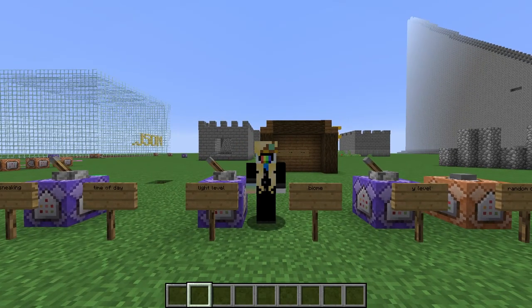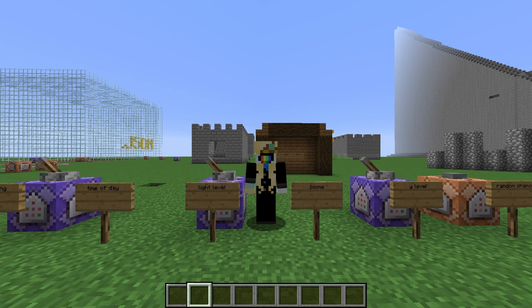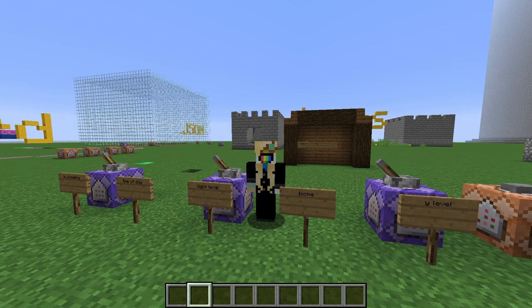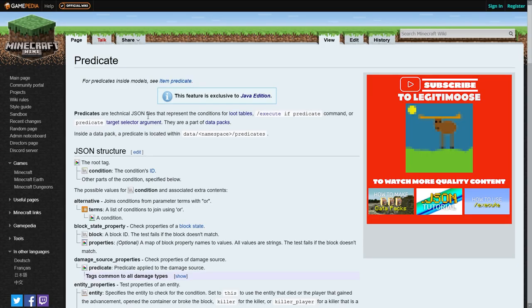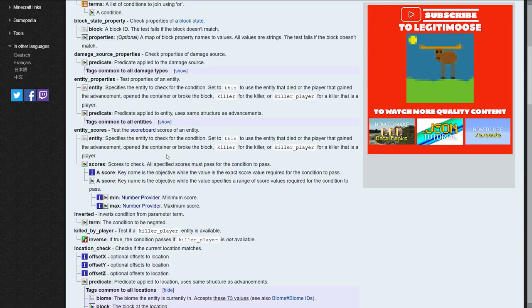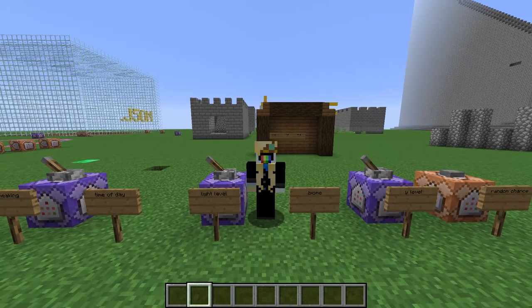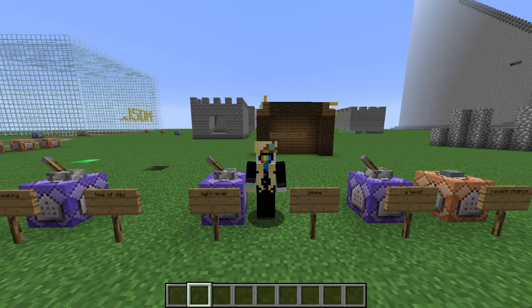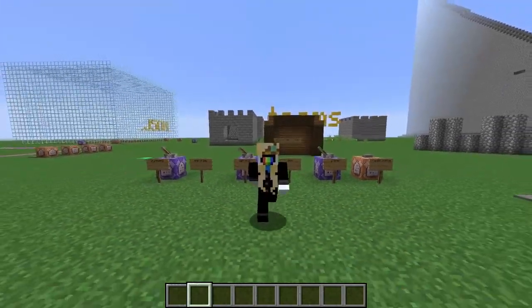There are many other cool things you can detect with predicates, such as time of day, biome, and even scoreboard values — but I'll leave figuring those out to you as homework. If you want to know what any of the other conditions do, the first place to look is the wiki page, link in the description. It's got a nice list of all the conditions and what they do in pretty good detail. If you have more questions or suggestions, feel free to leave them in the comments. Subscribe for more videos like this one. I've been Legitimoose, thank you for watching.